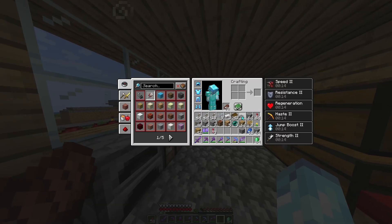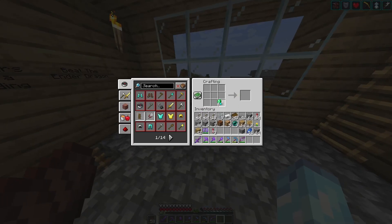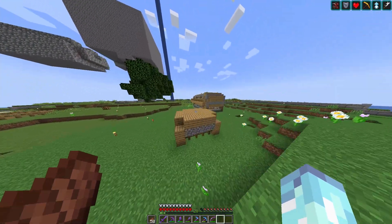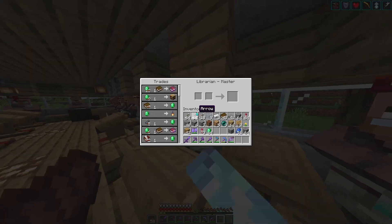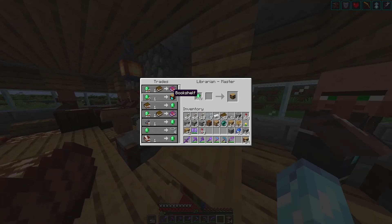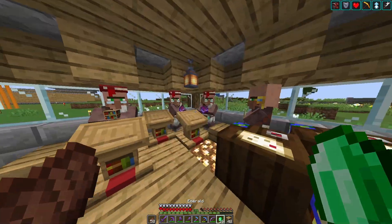I need to put slabs on top of the chests so they can be opened up at the top. Let's go ahead and get these bookshelves - this will also give us some XP, and maybe I can enchant something. We can go ahead and sell down all the bookshelves I need. I think I'm going to need at least 60, so it's going to be 60.